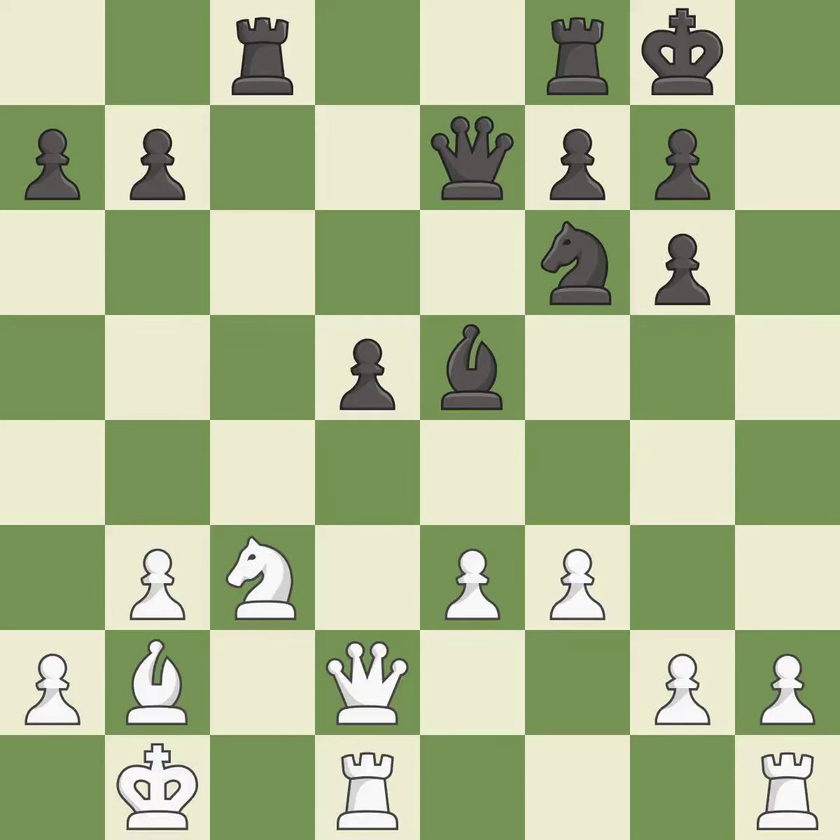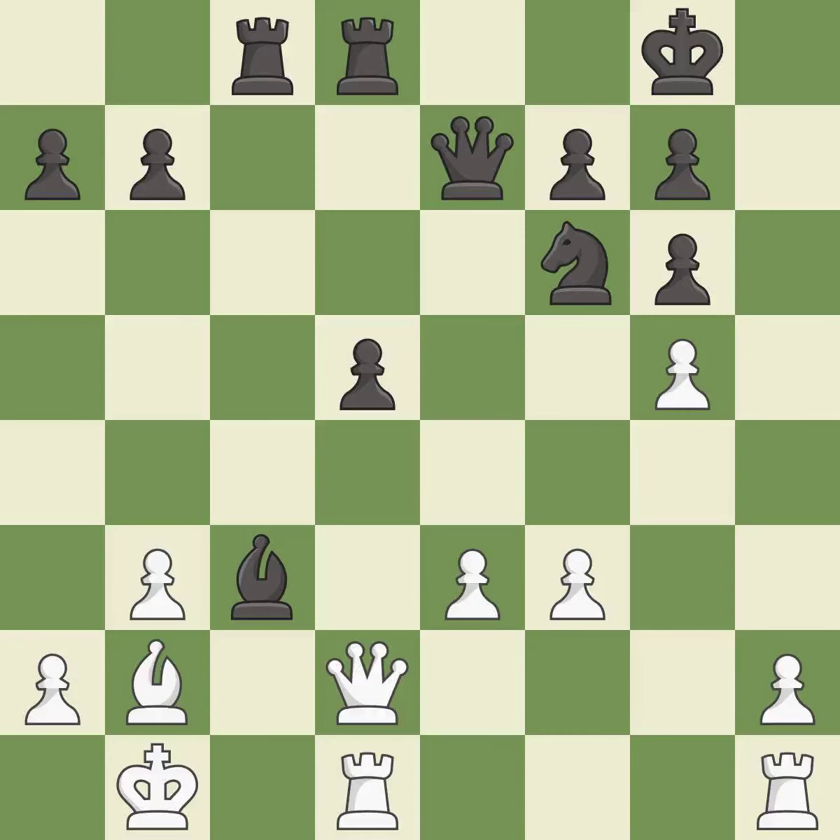Takes back — it is best. This threatens to win a knight — it is excellent. This protects the attacked pawn. This prevents the opponent from being able to win a knight — it is excellent. The opposing knight is kicked by a pawn and must now move or be captured — it is best. This overlooks an opportunity to reveal an attack on a pawn — it is a mistake.